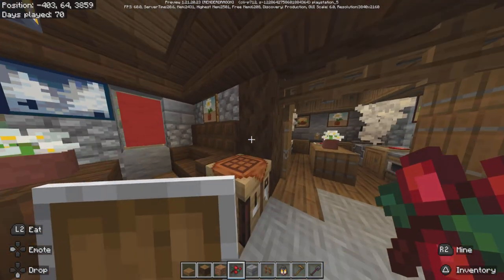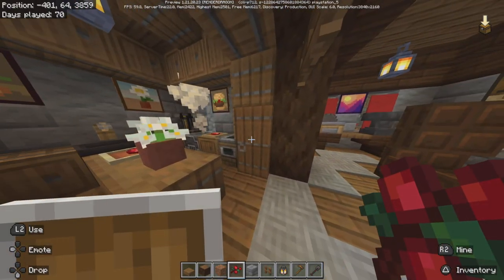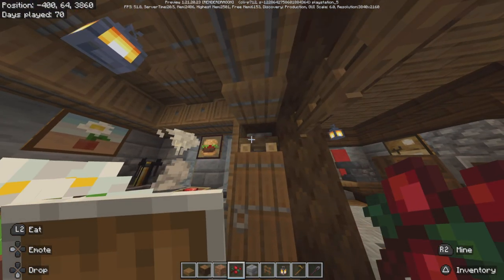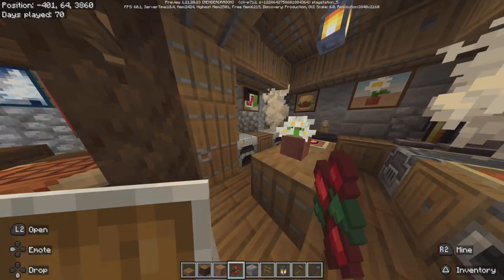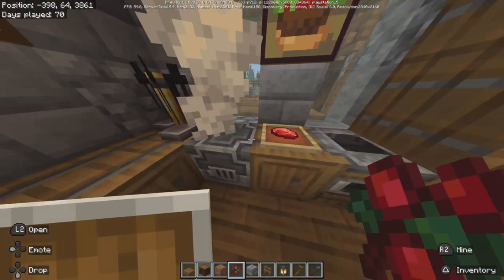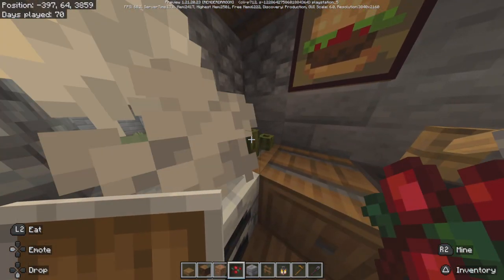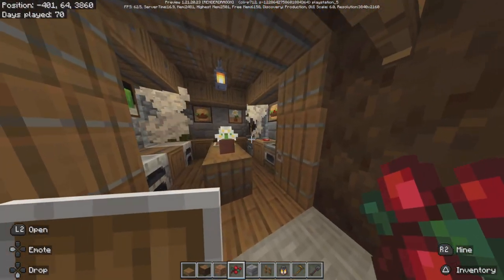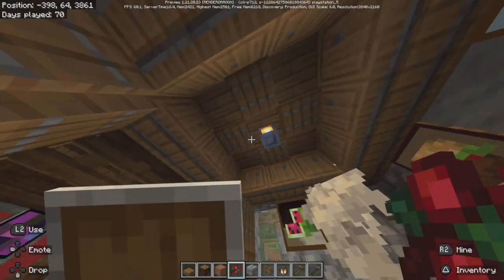And here's the kitchen. Spruce fence gates for some detail, a barrel to store some food, another barrel over here as well. Center island with the furnace, a blast furnace, your smoker, cauldron, tripwire hook, some sea pickles, and a brewing stand just for decoration. Paintings and some barrels for cupboards. A little ceiling design with some trapdoors.